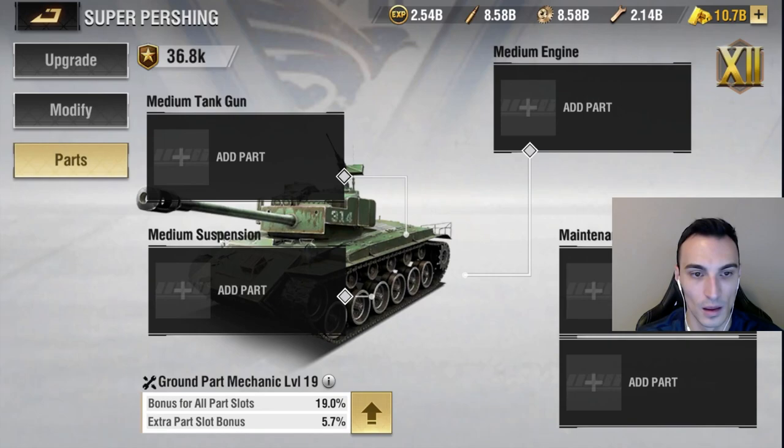All right, guys, welcome back. We are going to go ahead and talk about the new ground part mechanic system. This is going to be a new system that is entirely new to parts. In super simple terms, it's going to take the part that you've got — whatever tier of part it is, gold, gold plus, gold plus plus — and give you the opportunity to improve the statistics on that specific part.